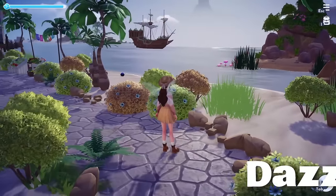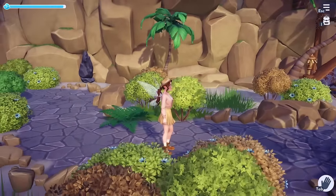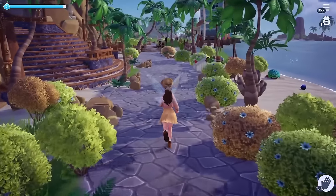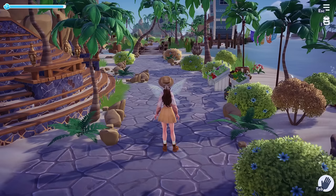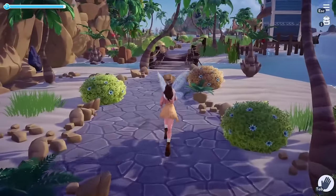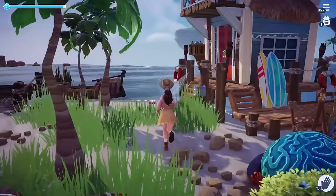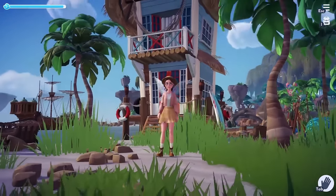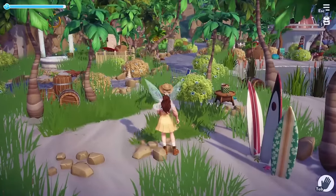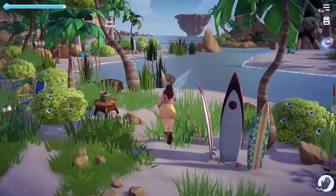We're heading to Dazzle Beach next. I never anticipated having a path on my beach — I typically do a very basic beach design with a bit of overgrown grass and pebble rocks — but I ended up going all in with the pathing and I'm really happy I did. It brought everything together and gave it some purpose. I have a little fruit and veggie stand right here just because the area was all path and I needed something to go there, then I continued the path all the way along the beach. I'm just a sucker for an overgrown beach area.